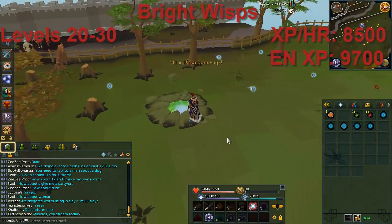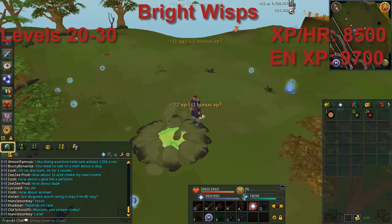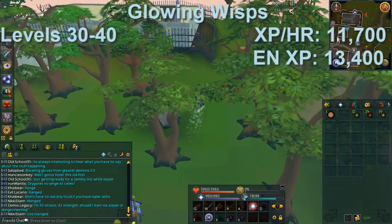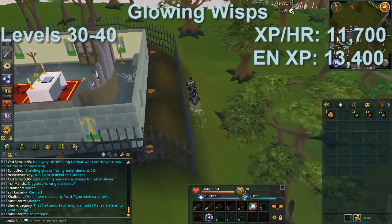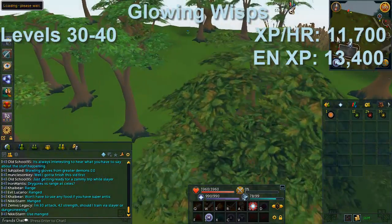Divination is a really slow skill — arguably the slowest in the game — however it is worth it since for most people it's a money-making skill. Unless you choose to use your energy for faster XP, you'll be profiting. You can also spend extra money to go faster, but for most people it's both a money-maker and fairly AFK.